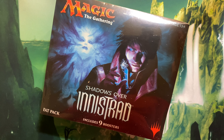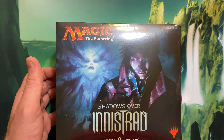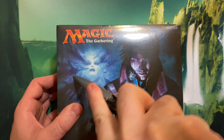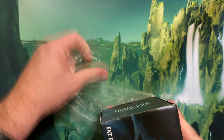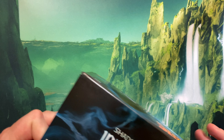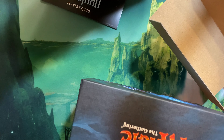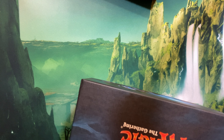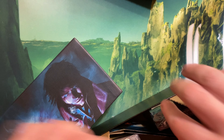Alright guys, continuing on with the fat pack openings — we've got the Shadows over Innistrad fat pack. Let's get right into this. Another set not really worth a ton, it's an older magic set, so we're not getting a guaranteed foil, we're not getting possible list pulls, we're not getting cool little art cards.